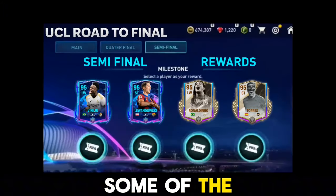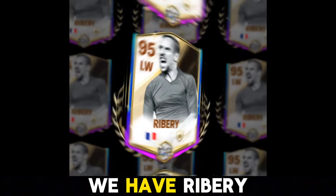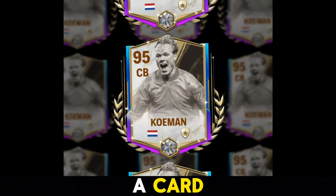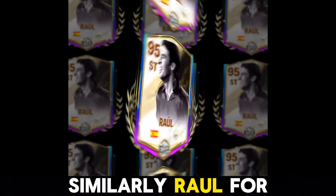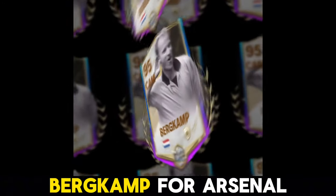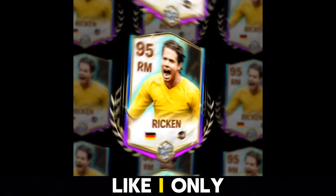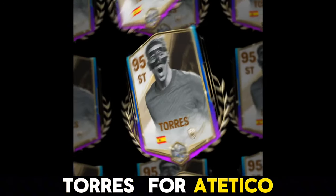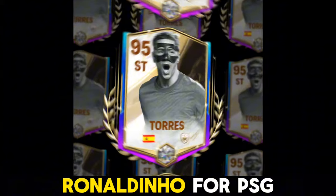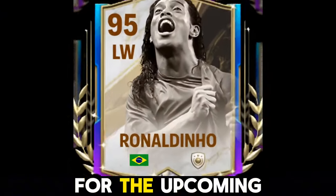Let's check some player predictions for the icons we might see in the UCL semi-final event. From Bayern Munich, we have Ribery — he hasn't got a card yet. For Barcelona, I'm predicting Cruyff or Coman to get a card. Raul for Real Madrid, Bergkamp for Arsenal. Villarreal don't have an icon — I only know of two heroes there, and Riquelme is one. Torres for Atlético Madrid, and Ronaldinho for PSG.